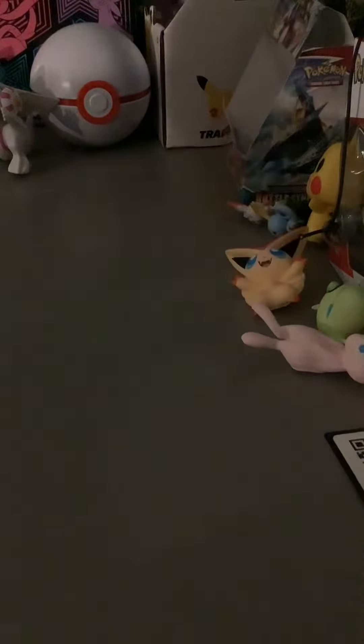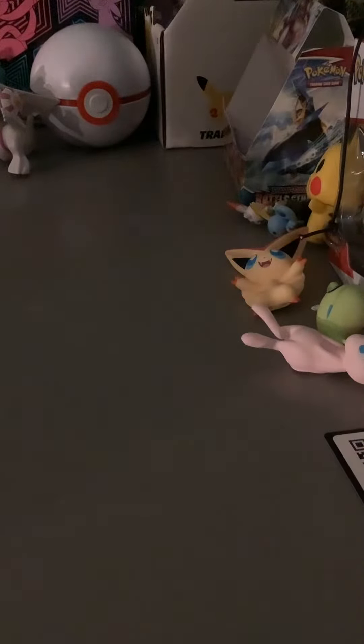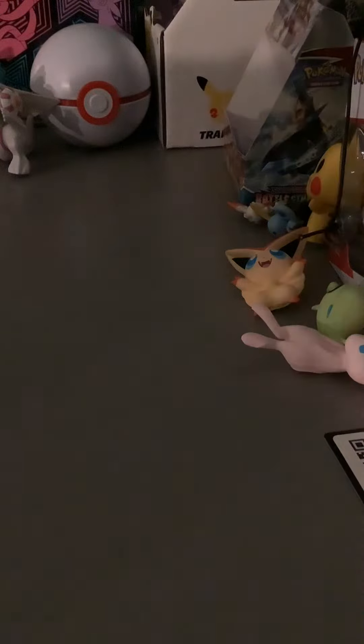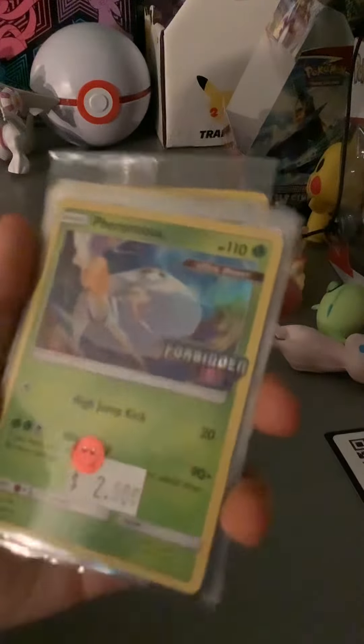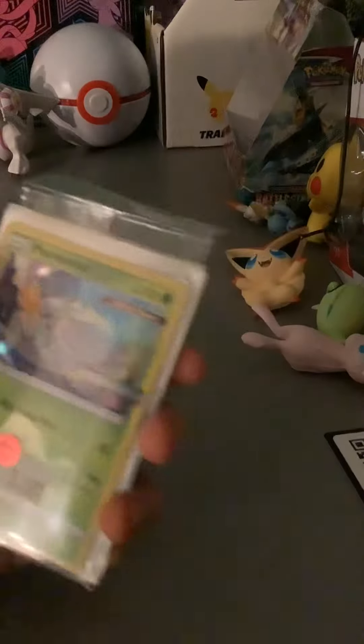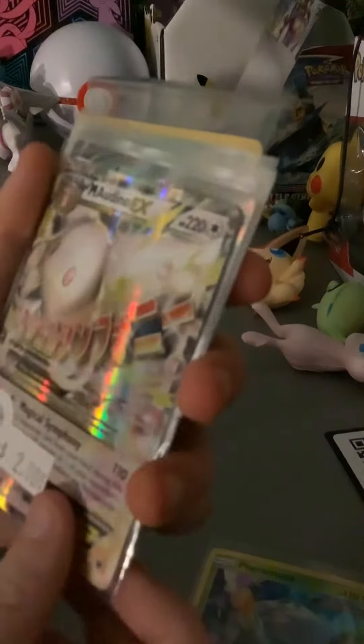From Chilling Reign, local card. Next up we have some cool cards which I'm going to top load after. For Ozma, Forbidden Light pre-release, I got that for two dollars, and I got Audino for two dollars as well. Another really cool card — Eternitus V full art — was another super cool card that I got.